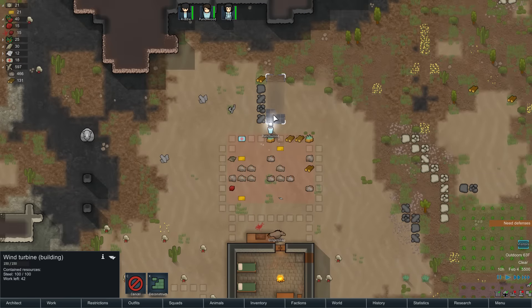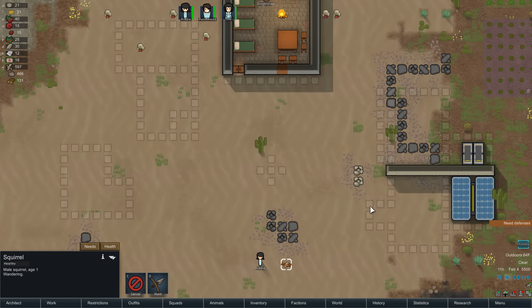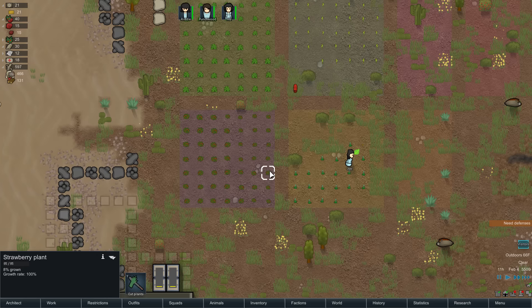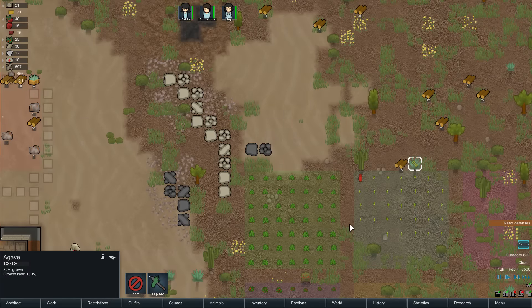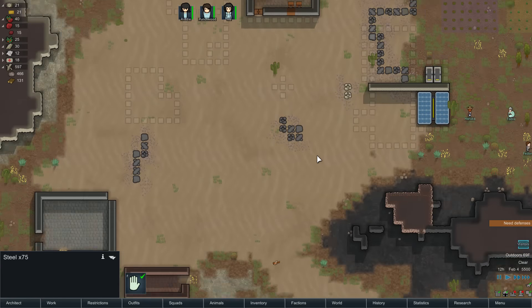If we get the wind turbine going we'll be okay — we can just power from that side. Riddle's talking to the squirrel, that's nice. Still planting seeds. We've got xerigium coming in — that's going to be our medicinal plant. Strawberries are coming in at 8% grown with 100% growth rate. This stuff is growing quite efficiently. We've also got a boom rat that's interested in what's happening. Let's grab that agave. There's lots of wood that needs to be hauled still.